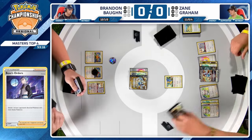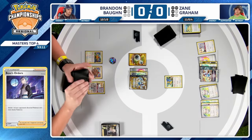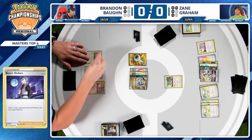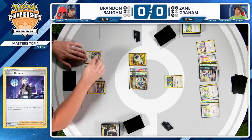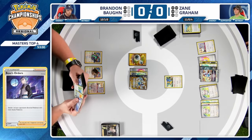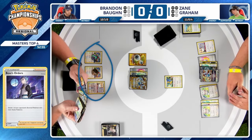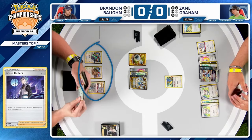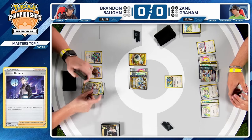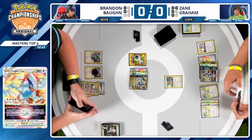Without the Archaeops backup, that Special Role is not so special — it's basically a mediocre roll at this point. We're just dunking on Cinccino. Cinccino is great when it has the Archaeops backup, but at this point Zane can't do much — Brandon already has the other Boss in hand. The game is essentially over. There's nothing that can one-hit-KO this Lugia; these Lugia decks play 16 or 17 energy on average.